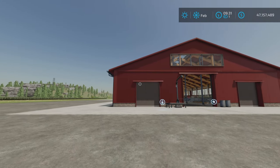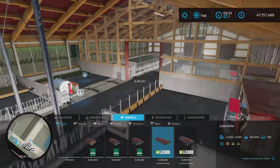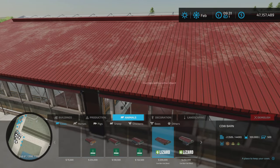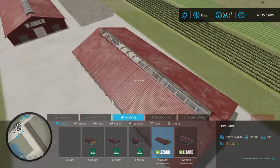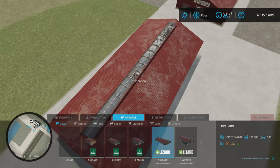Let's first find them under Animals and Cows — and here they are. They're quite large. We also have color options on the side panels — several options there for colors. This one holds 500 cows and 100,000 liters, which I'm guessing is milk.